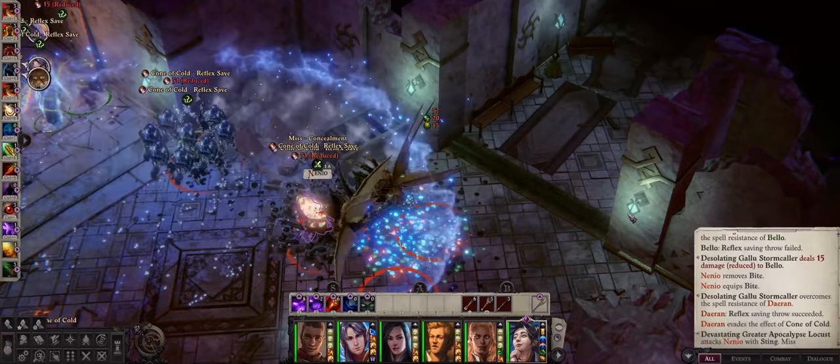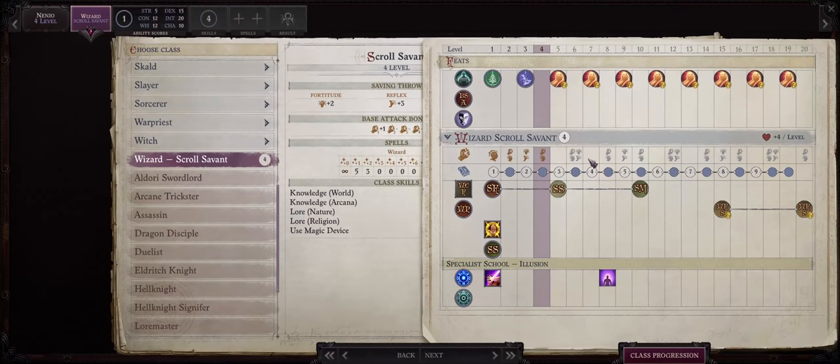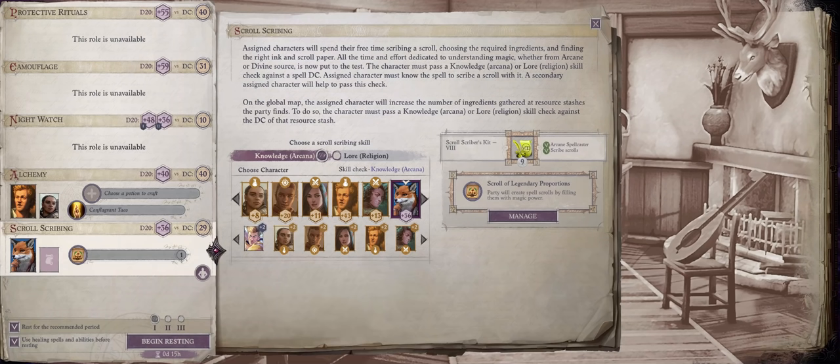So without further ado let's get started on our Nanyo build. Nanyo comes at level 3 and is actually a scroll savant wizard. Personally I don't care much for this archetype — if it was up to me I would certainly have made her something like an exploiter wizard. But it can still be useful in Wrath of the Righteous mostly because this time, unlike in Kingmaker, we can actually craft our own scrolls — basically one scroll per rest.